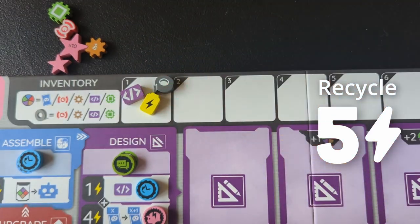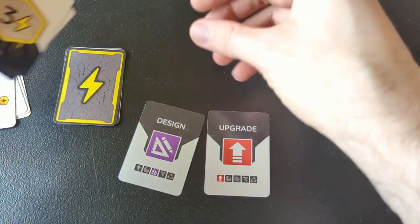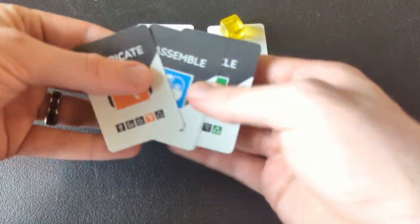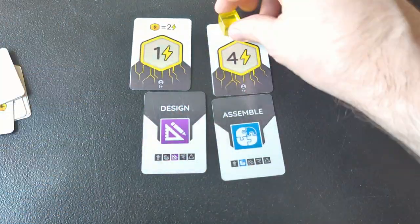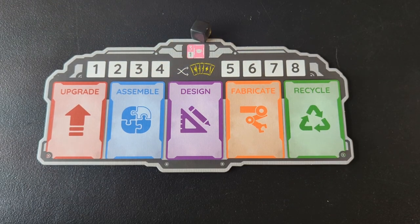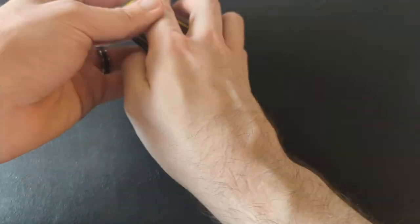Once everyone's done with their powered-up phases, just clear away the energy cubes, move the round tracker, discard your used energy cards, and reveal the next two to start your next round. You can choose the same phases or different ones every time. Between rounds four and five, there's what's called the break period — everyone gets three new class cards and chooses one to keep, and you'll shuffle your deck of eight energy cards to set it up for the second half of the game.